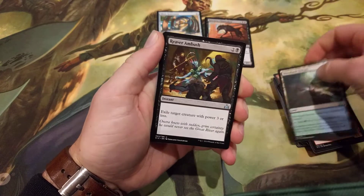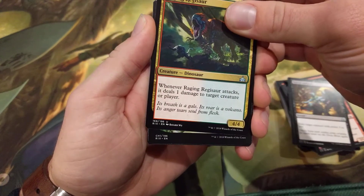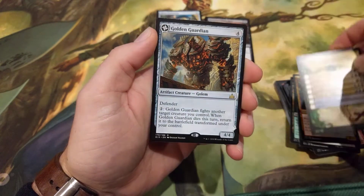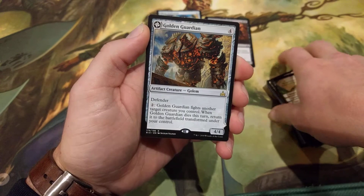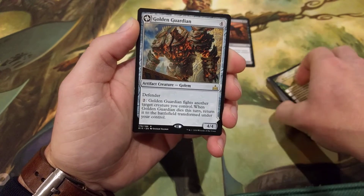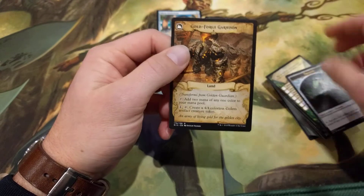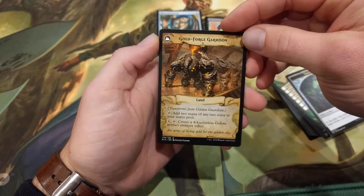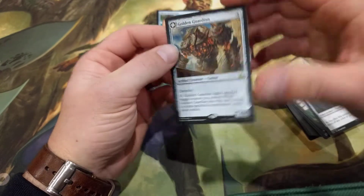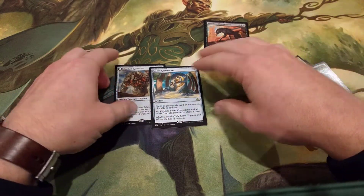No foil. Woodland Stream, Reaver Ambush, Raging Regisaur. And our rare — we have a flip card: Golden Guardian. It's a 4 mana 4/4 Golem with Defender. Pay 2 when it fights another target creature; if it dies this turn, return it to the battlefield transformed. It's an interesting card — I don't see it seeing a lot of play right now, but if you're going to build a deck with this card, you'd have to build around it. Some sort of Golem or token strategy. Fun little card, but not really valuable. Didn't do too badly with our cards overall, just not a whole lot of dollar value.